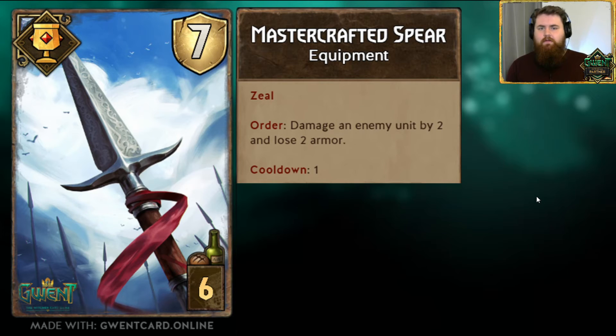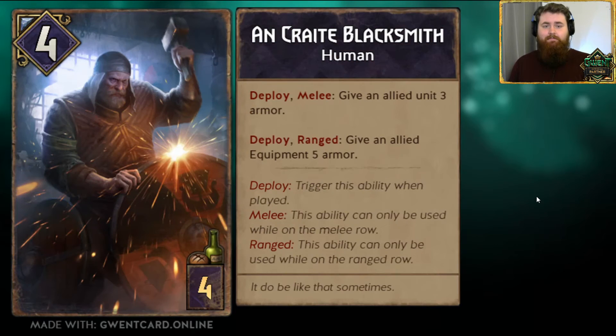Cards that care about artifacts — I love cards like Pyrotechnician, Line of Credit in Syndicate, and even Great Oak that care about artifacts. Great Oak is maybe too busted right now, but I like the fact that it cares about artifacts even when they're spent — if they're sitting on the board still, that's the point for Great Oak. I want a lot more interactions like that. Therefore, I don't want equipment to be destroyed when it's out of armor, because you can repair it. Speaking of repairing it — Oncrate Blacksmith.